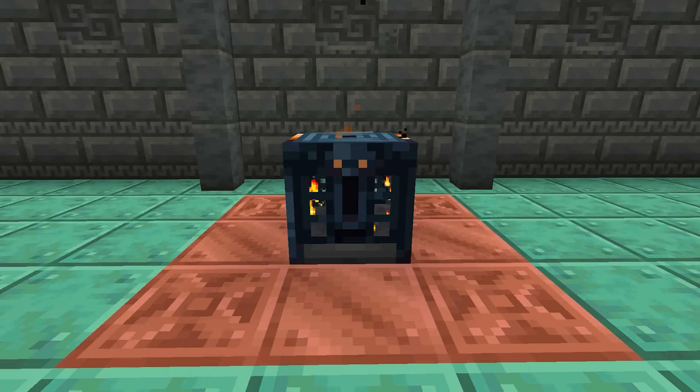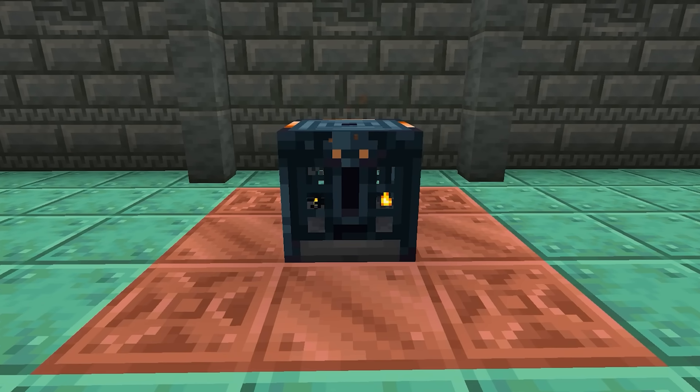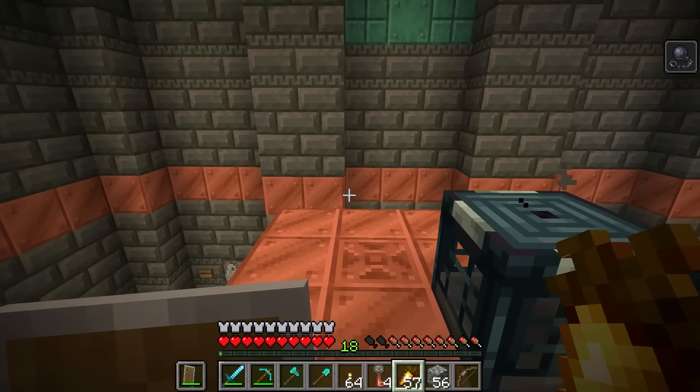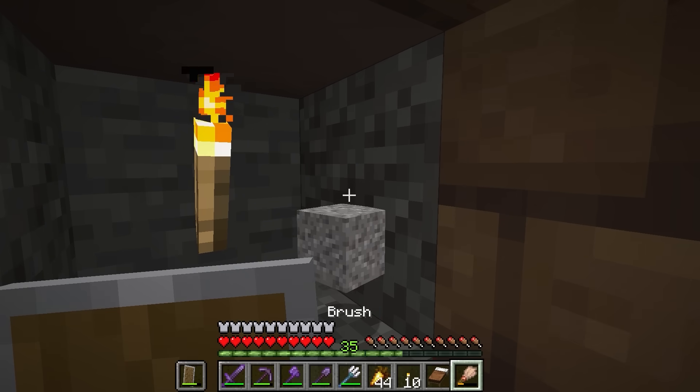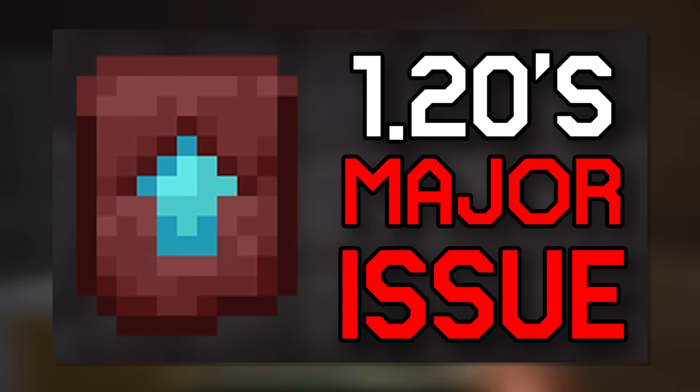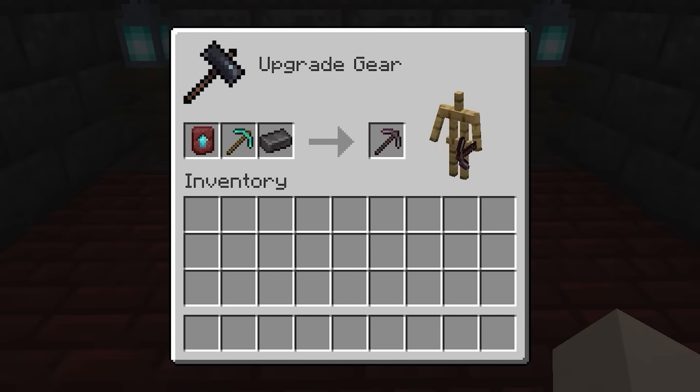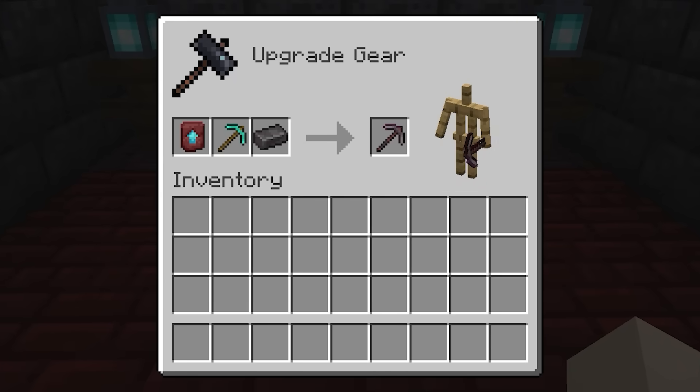That is a perfect addition for this structure, as it makes it much more worthwhile to actually raid with friends. At first that's basically all I thought about this — a cool block that works really well with the trial chamber's multiplayer theme. But as I thought about it more, this has the potential to fix my current biggest problem with the game with only a few minor tweaks. A few months ago when the Trails and Tails update was on its way, I made a video covering my personal biggest issue with it: the Netherite upgrade template.